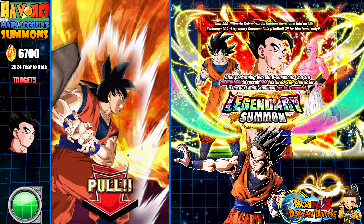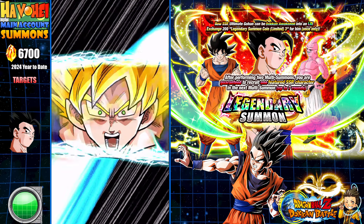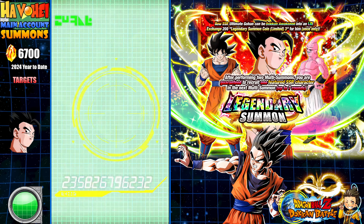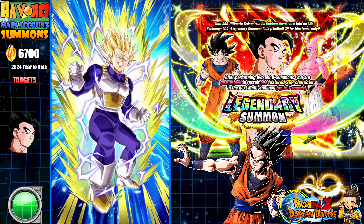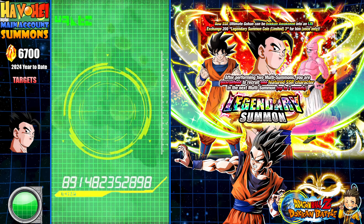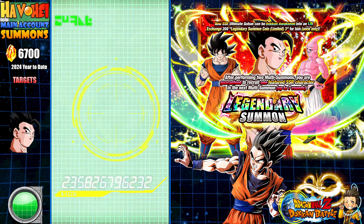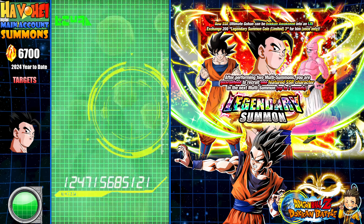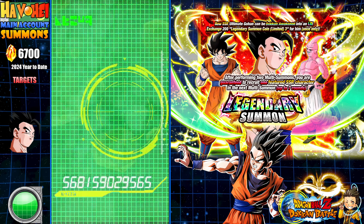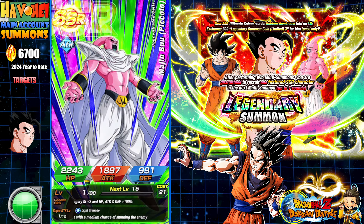What I was going to say about Superboo — he was on this banner. Superboo was the first LR banner prior to the pity system that I gave up on. Generally what I do on my main account is summon for at least one of the new Dokkan Fest or LR units. Superboo was the first one I skipped in years, so when he came back around I basically double rainbowed him. And now he's on this banner — luckily I haven't pulled him yet.